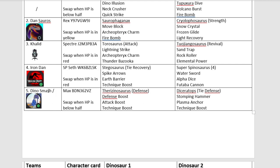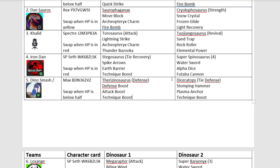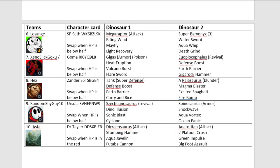Up fifth we have Dinosmash — you'll understand why some guys have a slash in their name; those are the ones that have already been grouped — coming with Therizinosaurus and Diceratops. Not convinced about Technique Boost on that Therizinosaurus. Bit of a weird moveset — Defence Boost, Attack Boost, fair enough, but Technique Boost? Next up we have Lazonge, or Lasagna, coming in with Megaraptor and Super Baryonyx. Not many Super Dinosaurs in this tournament. Then we have Zeno Slick Goku, coming in with Gygus with Spectral Armor and Diplodocus Revival type. Zeno did well in the last tournament.